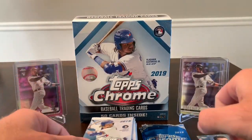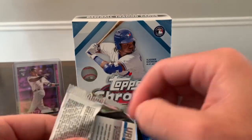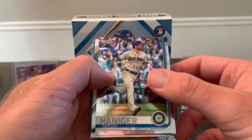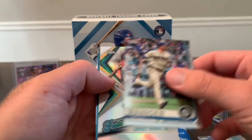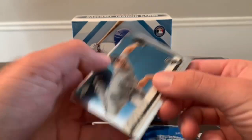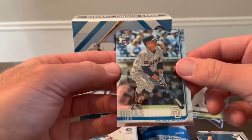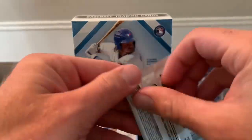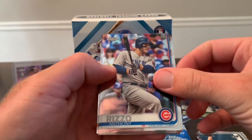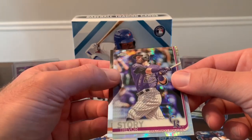I had made up my mind I wasn't going to get any more Topps Chrome, but then I saw Up North Collectors posted a video of a mega box where they got some good color and an auto, so I figured I'd give it a try. We've got Mitch Haniger, Lourdes Gurriel, Lucas Giolito, Luis Urias — there's a good one — Anthony Rizzo, Yusei Kikuchi, and a refractor of Trevor Story.